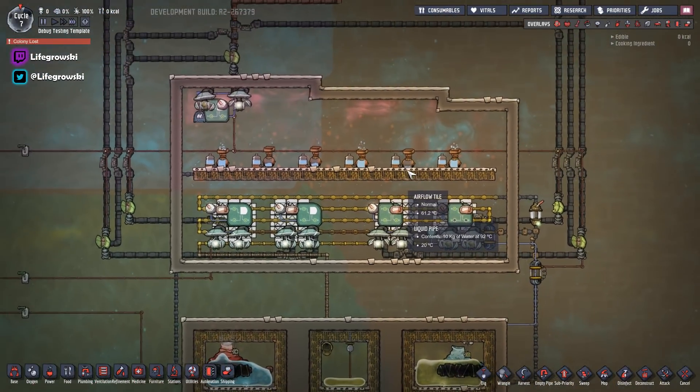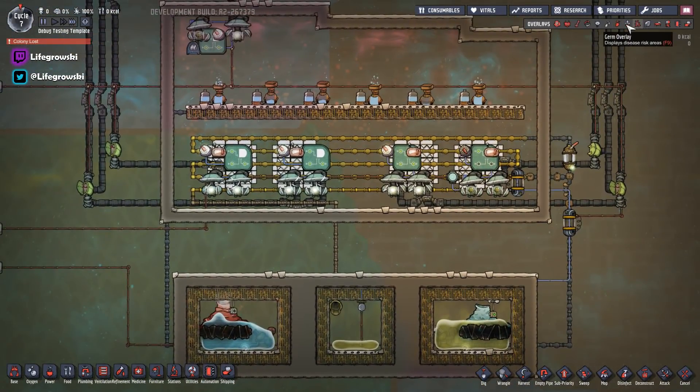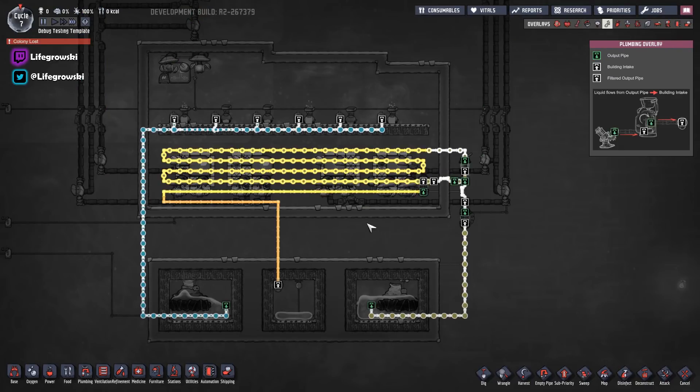That's the main bones of the build explained in terms of piping. This is all situational depending on how you want to run it for your base and how you want to scale the build for your own use. The main important part is these radiant pipes in this radiator.